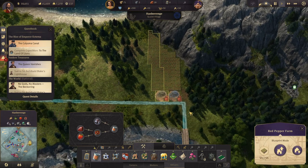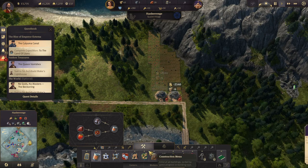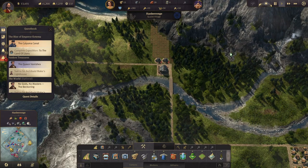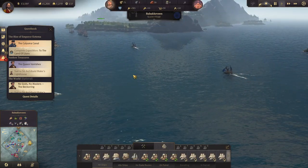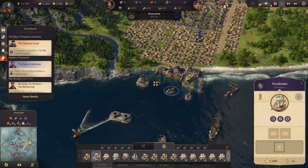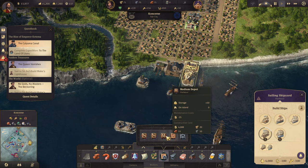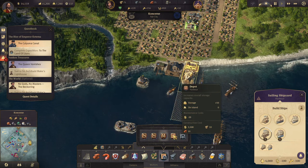Two red pepper farms for now is fine — that's a minute. We need a small warehouse for them. We have our schooner that picked up all the rum here, let's drop that off. And I really want to build that harbor storage, it's so expensive though.